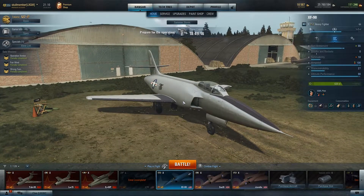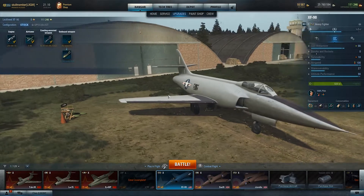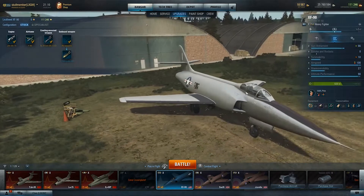So the XF-90, like I said, it's a very fast plane. If we go and look at the upgrades, this thing is all about speed — as you guys probably saw on the right hand side, 100 speed and altitude performance 98. So let's have a look at the engine.